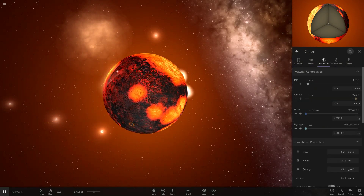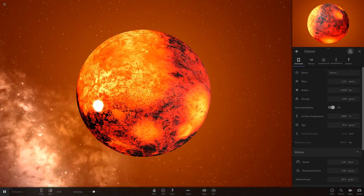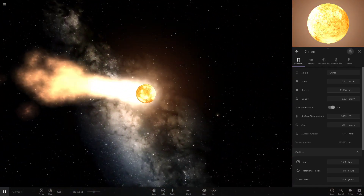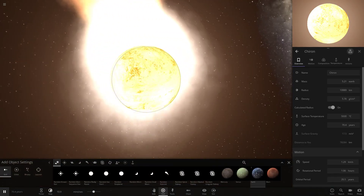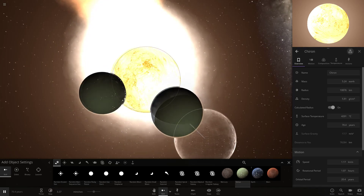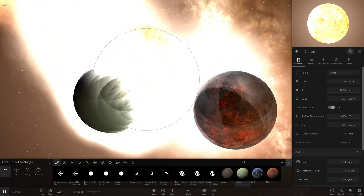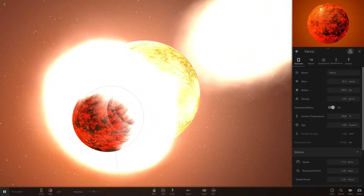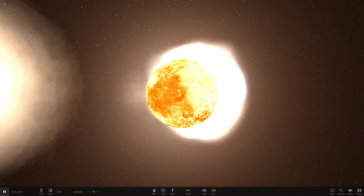5,000 degrees — pretty warm. It did actually gain some water and it's also got some hydrogen, probably from those little asteroids. Still a few more collisions being set up — let's speed up time. As we can see it's losing a ton of material, probably all the water it gained. While it's smoking up like this, let's continue to bombard the thing. Let's throw a few Venuses in — why not?